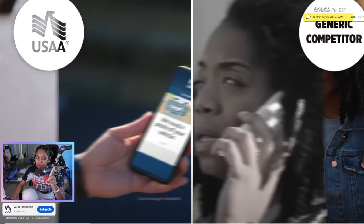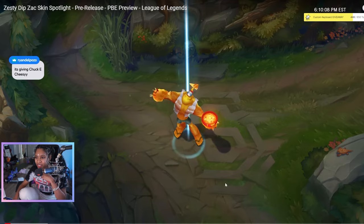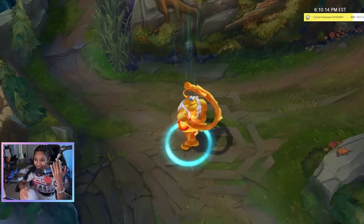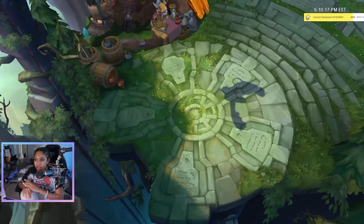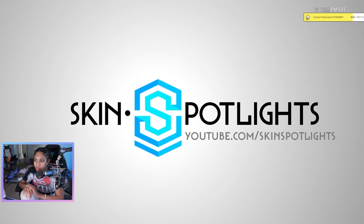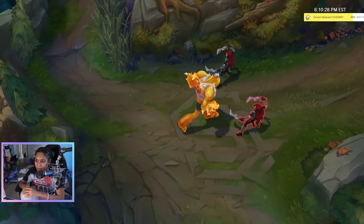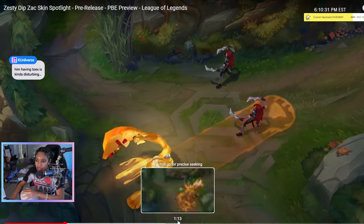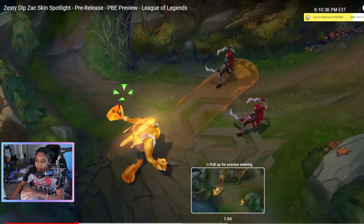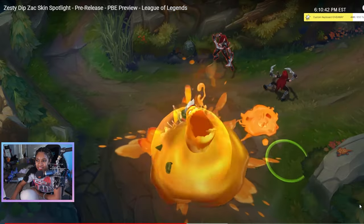Zesty Dip Zac. Ornn was giving — it's giving Chuck E. Cheese. Okay, HQ, look at his little hat. I'm gonna be a Zac main. I'm so mean. We've basically seen all the abilities though. Oh my gosh, the jalapeños on the explosion is giving — I love it.